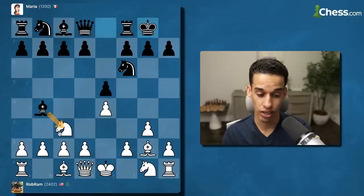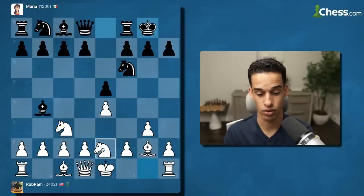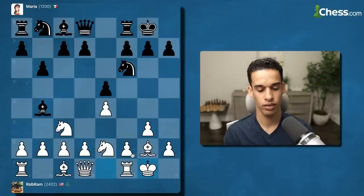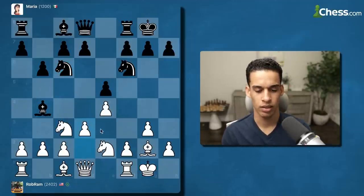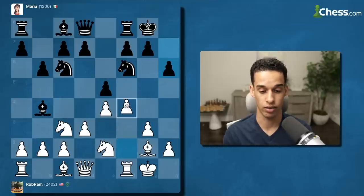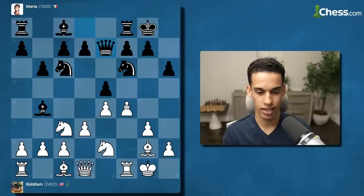If they took, we already know what to do. Knight e2 — I'm doing my thing. Let me castle first. It doesn't matter if you do d3 first. Now that didn't let us play bishop g5, so we go for the plan — f4. Same thing, they didn't take us. I'll go f5.